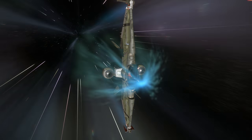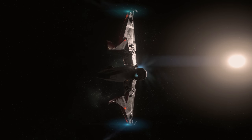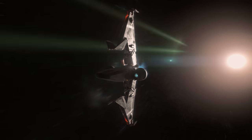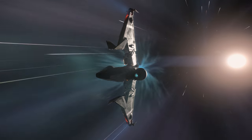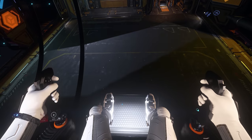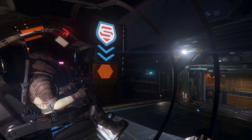The stock quantum drive is really fast, which is good, although the range is a little more limited — not quite able to get between Hurston and Crusader. So depending on whether you're doing short hops within a planetary sphere of influence or longer trips across the system, you might consider changing that out.